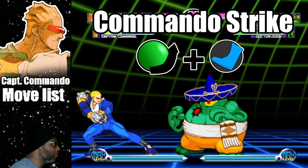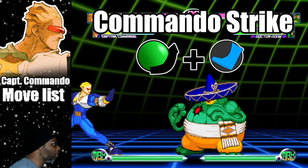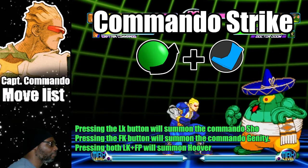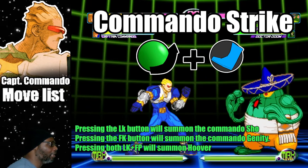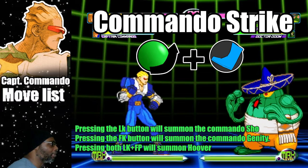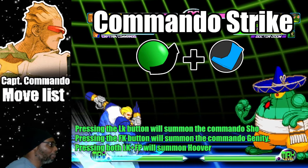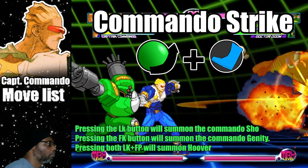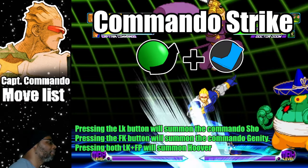This move has Captain Commando summon his squad to attack. To do the move, do a quarter circle forward plus any attack button. The button pressed determines which commando is summoned. Pressing the light kick button will summon the commando Sho for three hits. Pressing the fierce kick button will summon the commando Ginzu — this attack operates like an anti-air. Pressing light kick plus fierce punch will summon Hoover, who will fire a missile at the opponent. The commando strike with Sho is pretty fast and cool, but I wish it was an overhead attack.